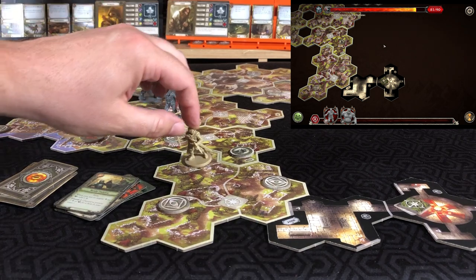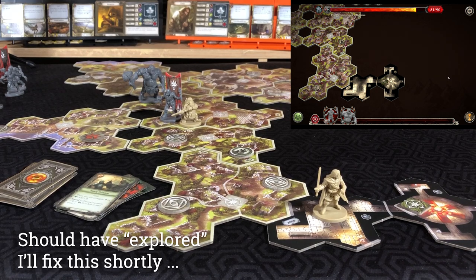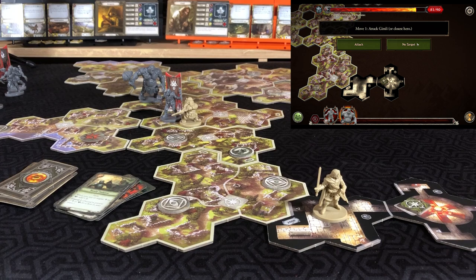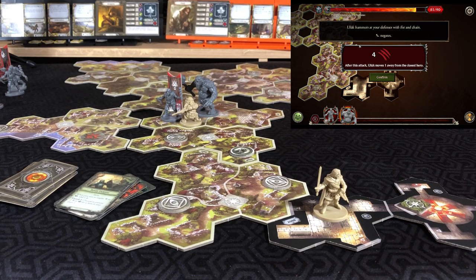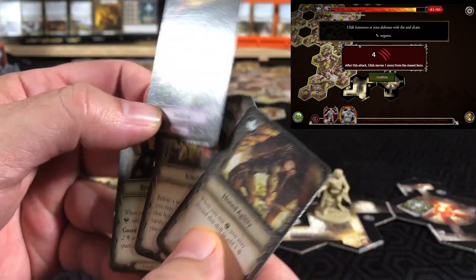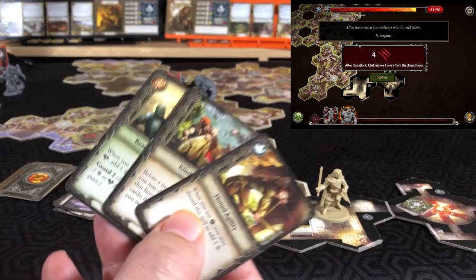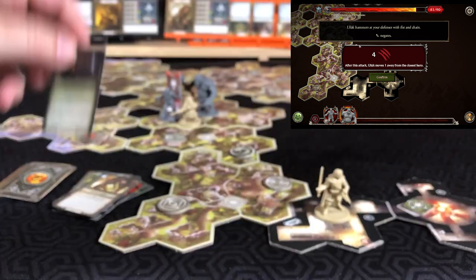For Aragorn's second action, he moves the camera and runs two spaces to get into the new map tile, ending the action phase. Into the shadow phase — the troll moves one space and says hello to Gimli. 'Hammers at your defenses with fist and chain — might will negate.' Looking at four cards, isolated for sure, one success. Using You Cannot Pass for guard three — taking no damage. Troll moves one backwards.